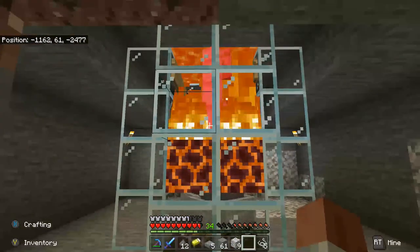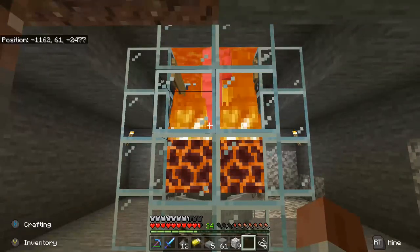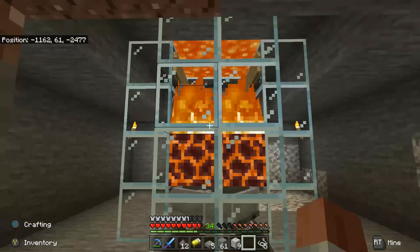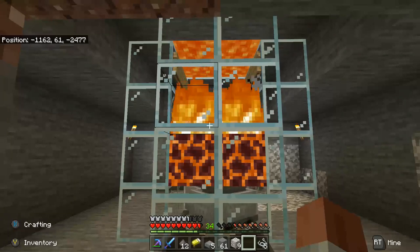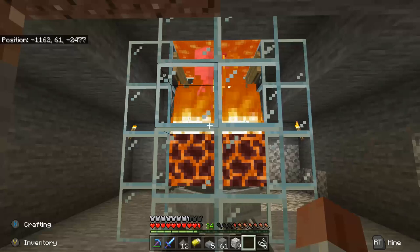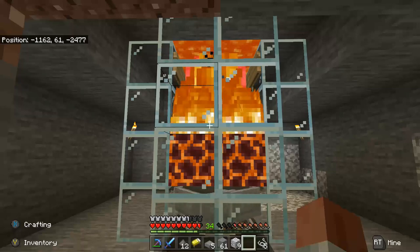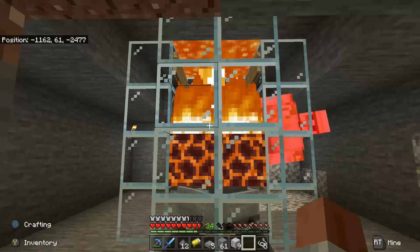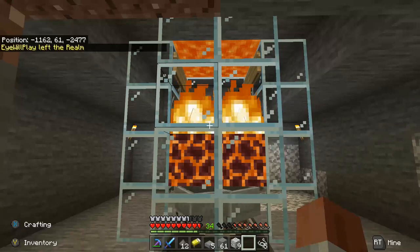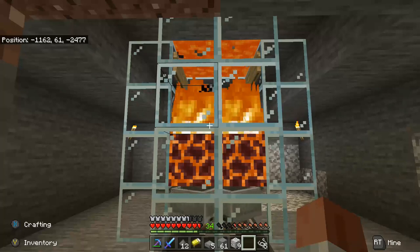And there we have it, folks — there is our first iron golem coming into the farm. Hopefully one of many. As we can see, the golem falls down into the chamber, and the way it's situated, he is permanently in the lava and also getting burned by the fire from the magma blocks. And there's another one. Lovely, lovely. Very, very happy to see that. That means that we should have constant iron coming in. This is a great day, people.